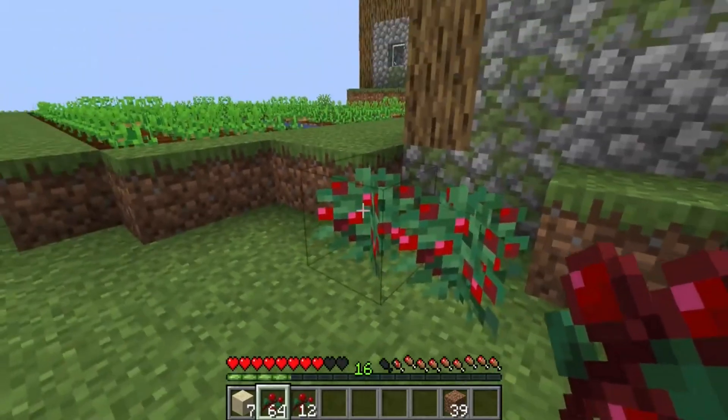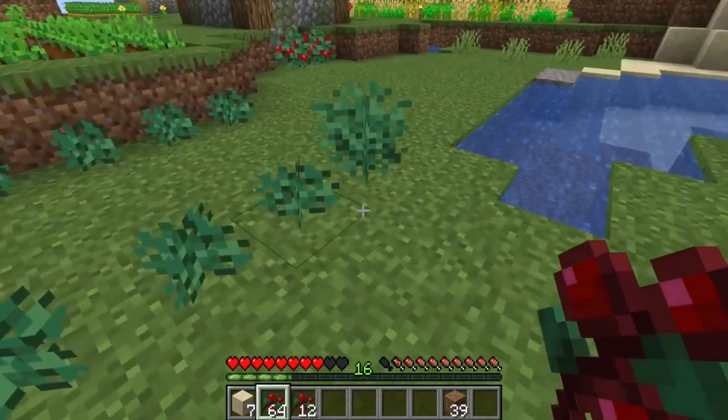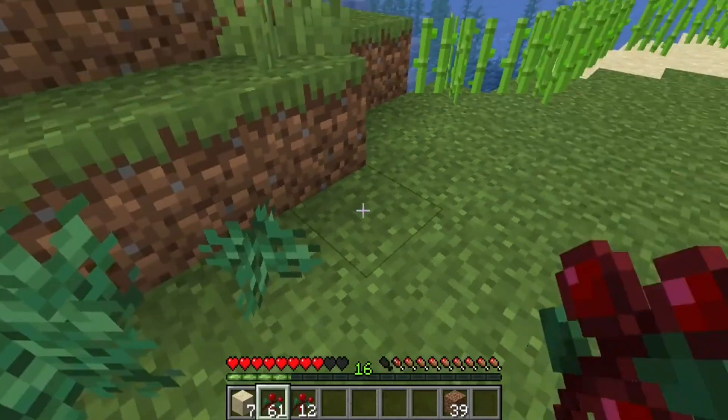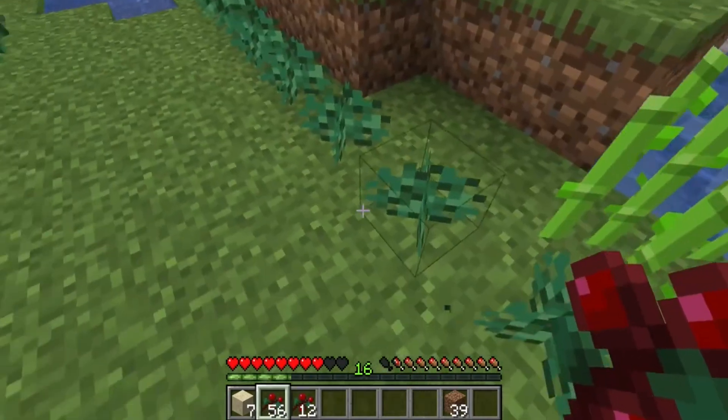All right. Last two. Should I make a row over here? Looks like I could do a row right here. Go right along here.